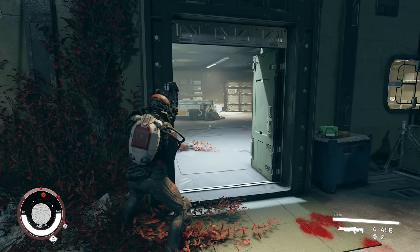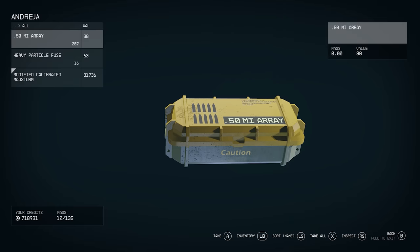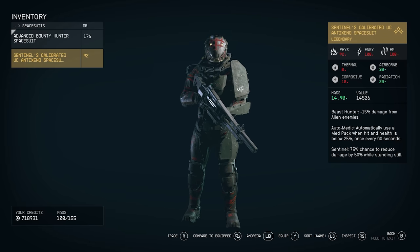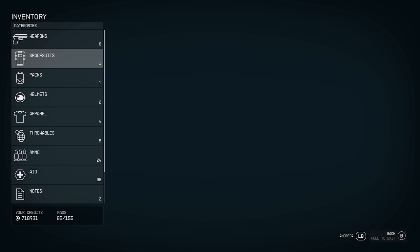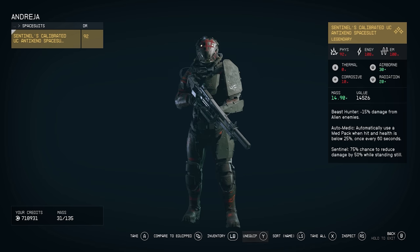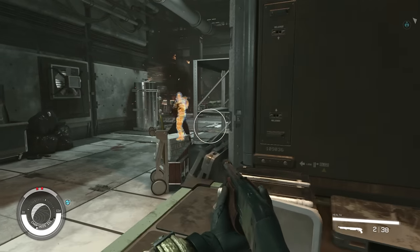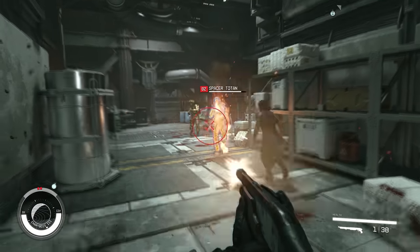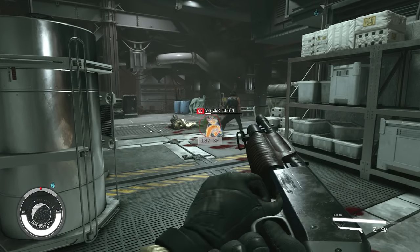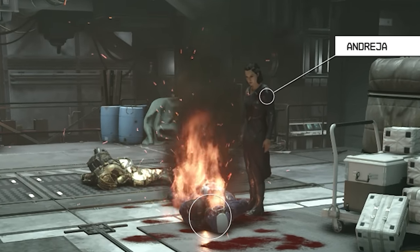You can even give companions melee weapons like a wakizashi or a Varun pain blade. You can also give them a spacesuit — it seems like they won't always visually wear it, but if the icon shows it's equipped in their inventory it still provides its stats. For example, I gave Andreja a spacesuit that causes fire damage on enemies, and even though it didn't look like she was wearing it, enemies did catch on fire in combat, confirming the stats were active.